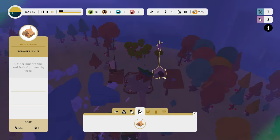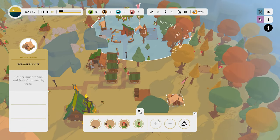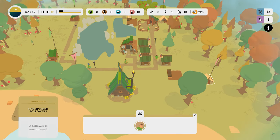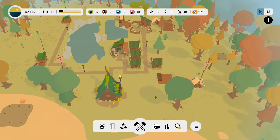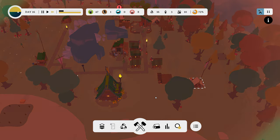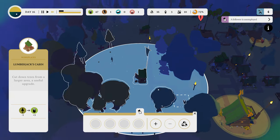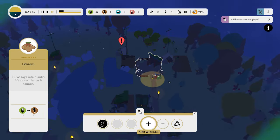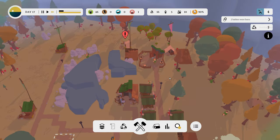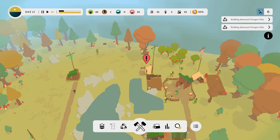How can everyone be hungry? We only have mushrooms. One follower is unemployed. Alright, well Hans can be a builder then. That's one of my issues I have with these games — the balancing act of just getting everyone to do something. Like, we don't need any more logs. Go away with the logs. We need more people to cut the logs into planks.